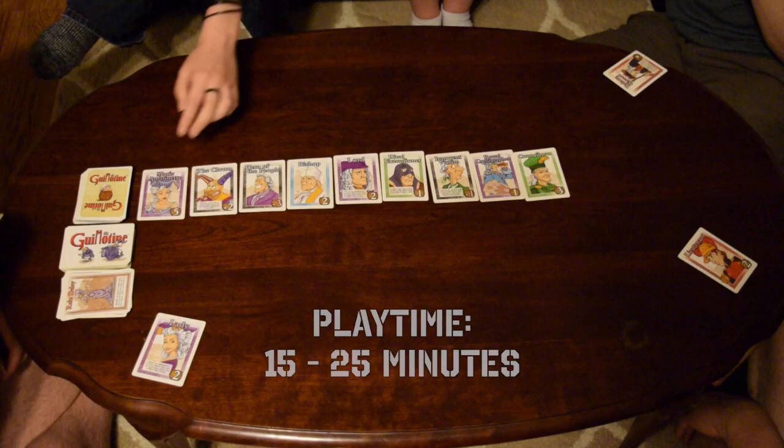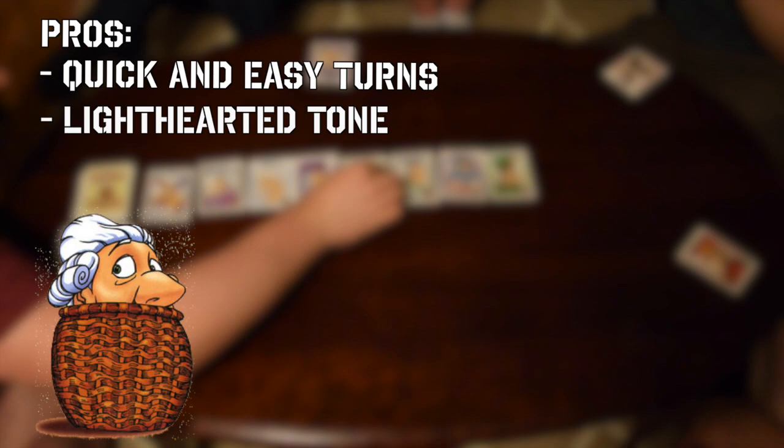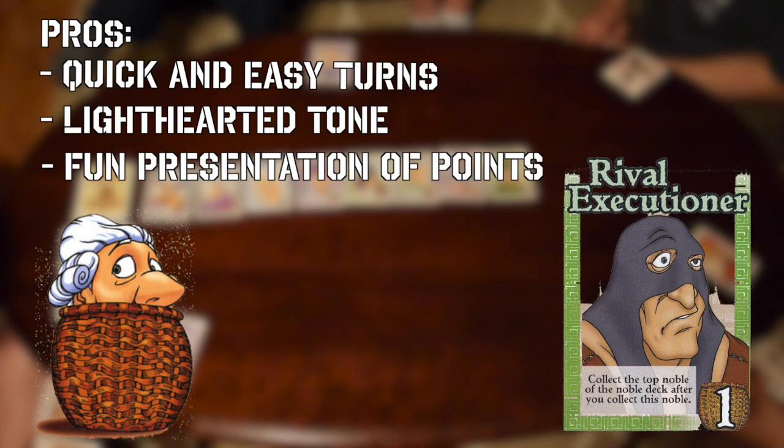After the third round, players count up their points and whoever has the most wins. Most games will last between 15 and 25 minutes. Guillotine is a filler game through and through, and it embraces this with quick, easy turns and breezy pacing. The nobles are silly and fun — from Marie Antoinette to the Hero of the People — adding some charm to what would otherwise just be point cards.